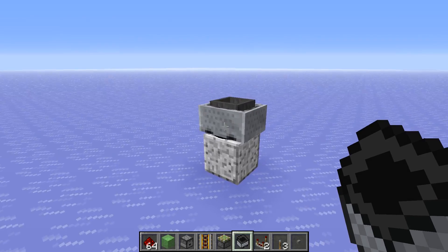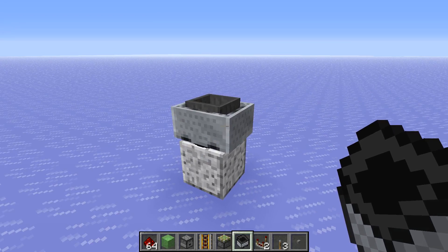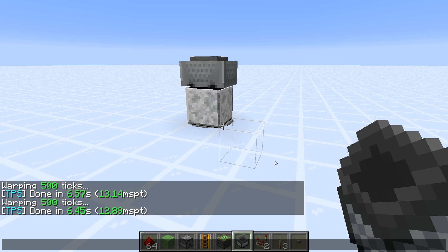Here's the next test — this could be quite interesting. We got 400 hopper minecarts sitting in a single spot. In 1.12 we're getting about 70 TPS. This got slightly worse in Minecraft 1.13 with 55 TPS. But it has improved in Minecraft 1.14 because of the better collision algorithm, and now we're at 77 TPS.